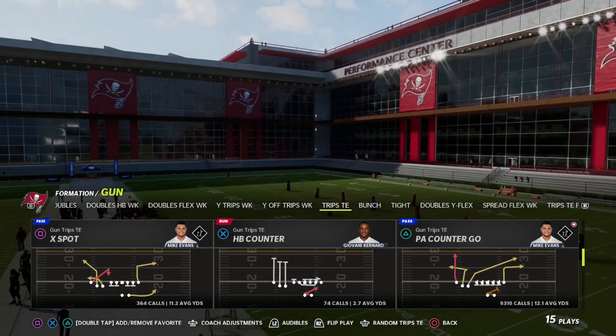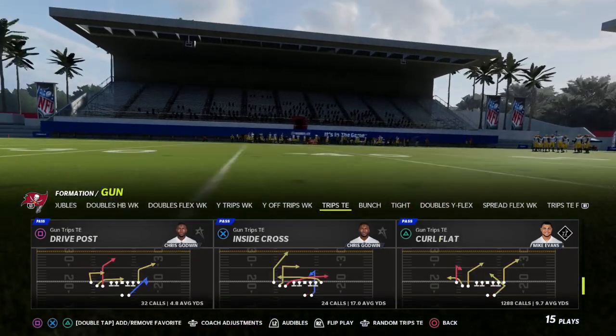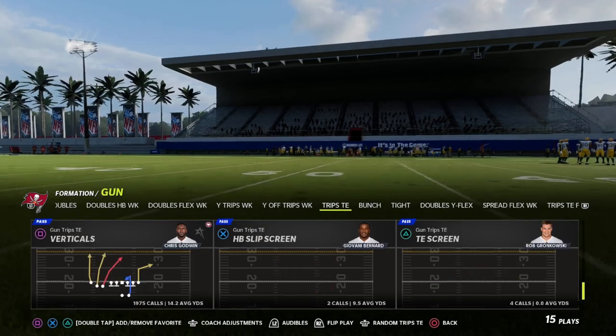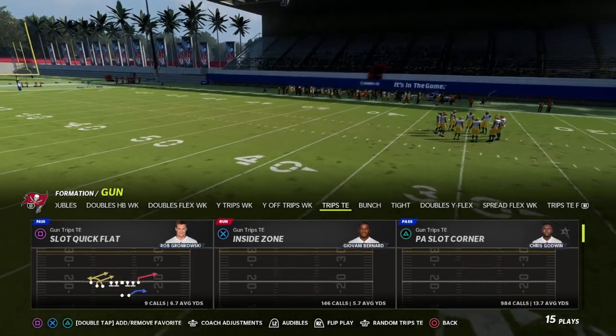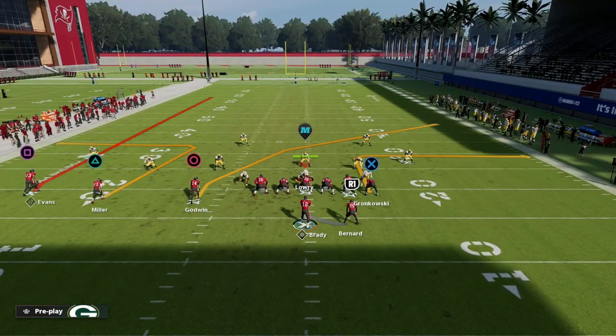We're going to come out in PA Counter Go Detroit Trips. You can do this out of any play in the formation. If you don't have hot route master, you might want to use the Drive Post play. I'm going to show you another concept in this video as well, so you're getting a two-for-one deal today.